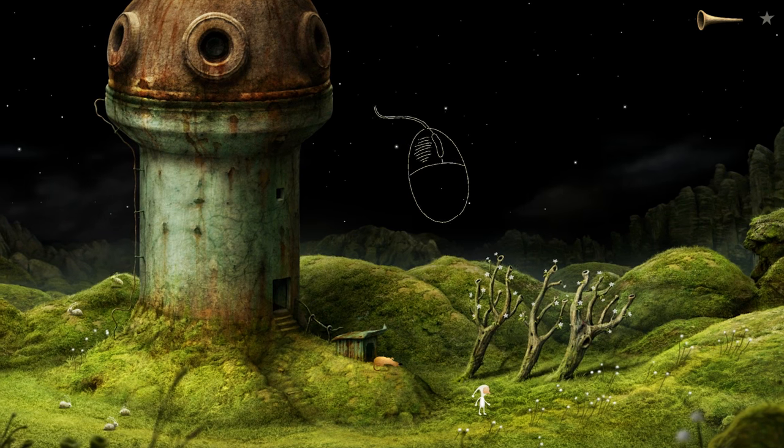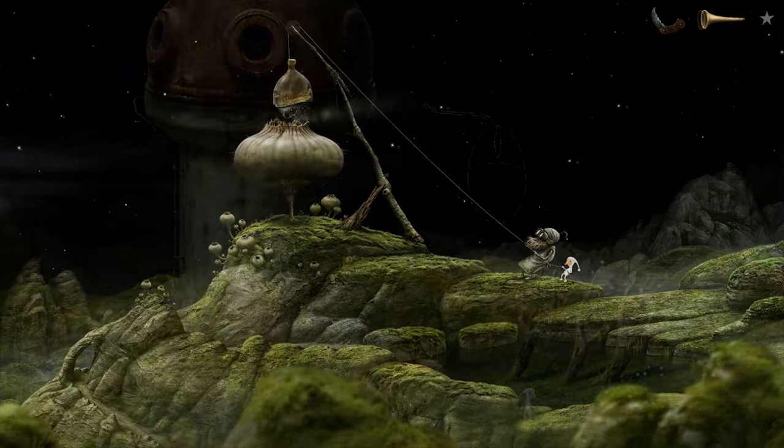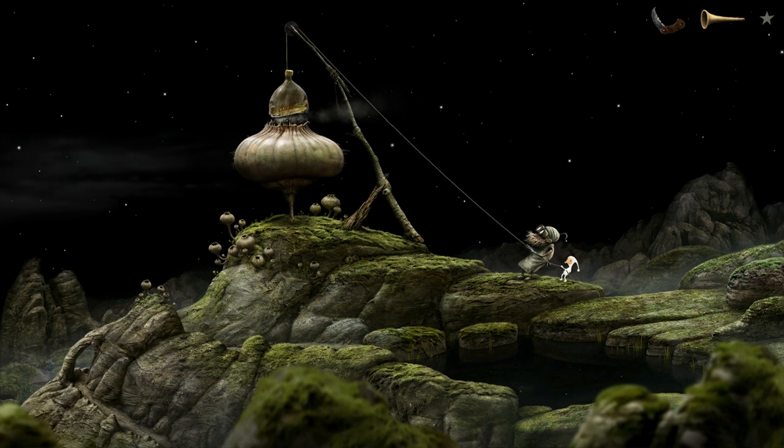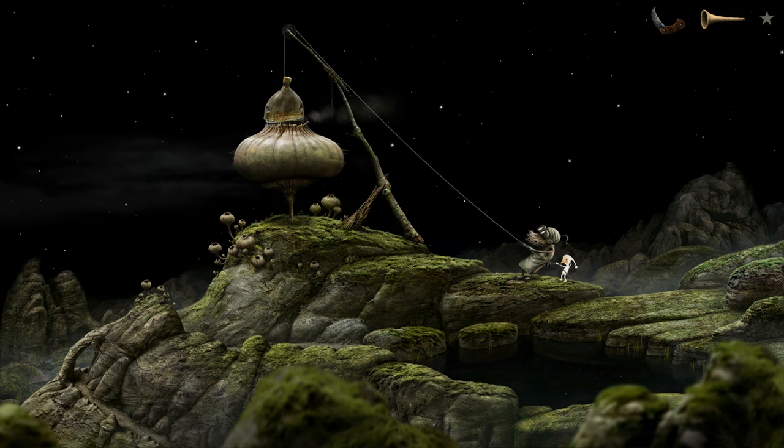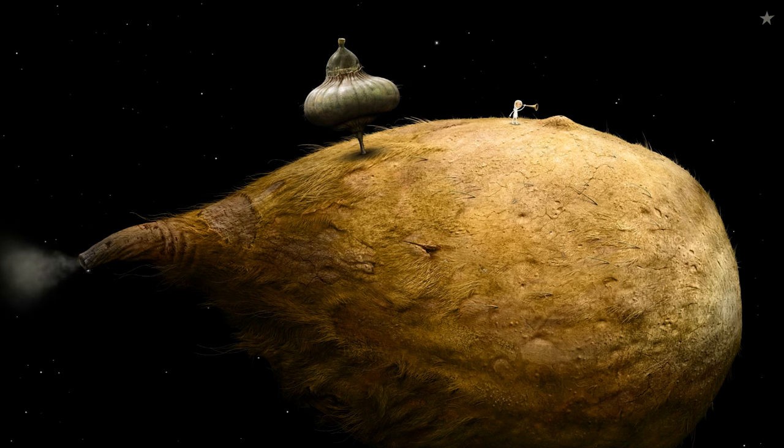In Samorost 2 you spent the entire game searching for a dog stolen by aliens, so of course here you basically instantly abandon your dog and then become an alien yourself — an eclectic voyager on the ball sack of some giant space muppet with an unknown destination. You think I'm joking? Wait and see.